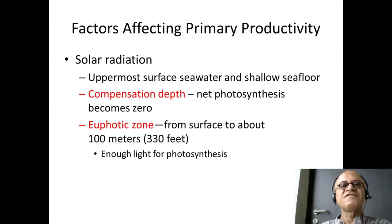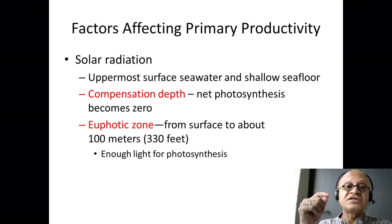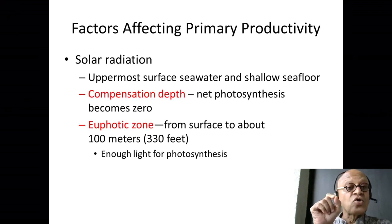Solar radiation is critically important for photosynthesis. We already defined compensation depth as where the amount of photosynthesis and amount of respiration are equal, so net primary production goes to zero. Gross primary production is just the amount of carbon fixed into carbohydrate. Net primary production is gross minus respiration — like tax: your net income is your gross income minus the tax.